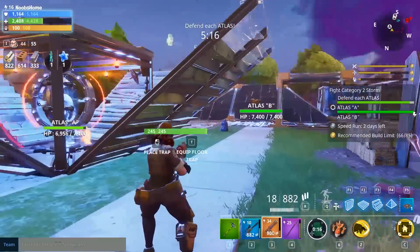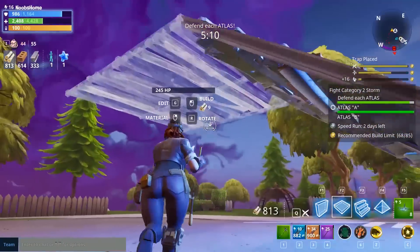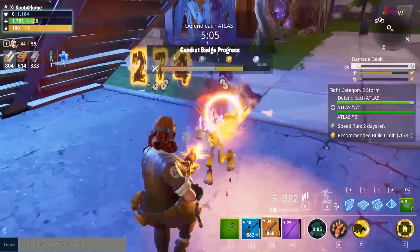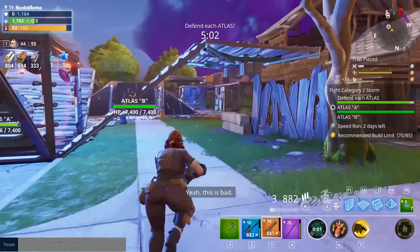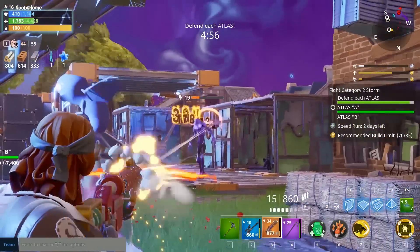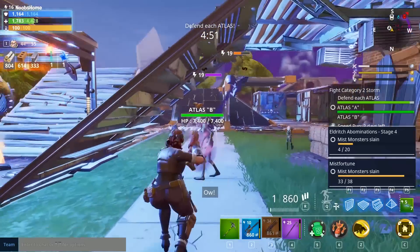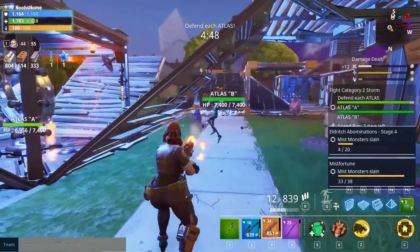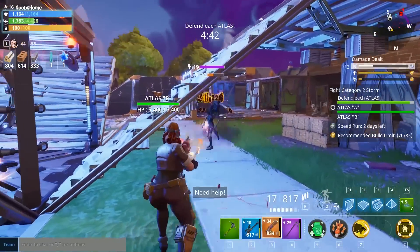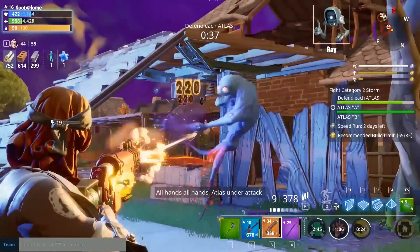Instead of the spawn being where I prepared with all the traps, the gas traps and wall darts, the husks decided to appear in a completely different direction. That means my now completely undefended atlas is the new target with the new spawn close to it. I just had to put up whatever I had — and here you can really see how these slants can be used: put up a ceiling and place a trap there. It's a ceiling zapper, one of my least favorite traps since it targets only one enemy, but it was what I had. This defense holds completely.